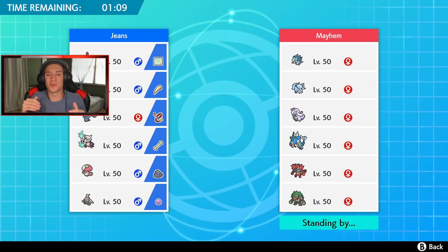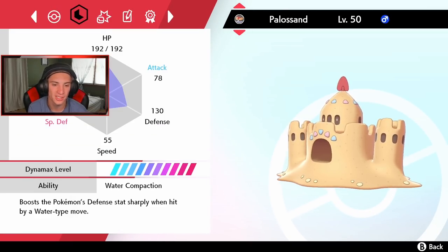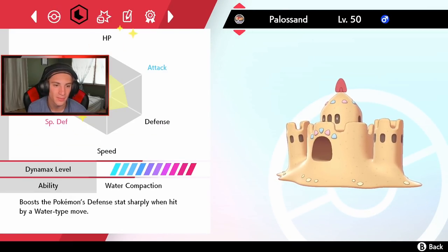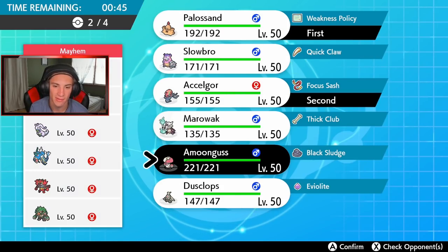First battle coming at you. We're going up against a slush rush team with Alolan Sandslash, Alolan Ninetales, Gurdurr, Gyarados, Incineroar, and a Grassy Surge Pokémon. This could work out well because I want to practice the Weakness Policy and Water Compaction combo. He has a ton of physical attackers so we're gonna go Palossand and Scelidor and try to get that rolling.